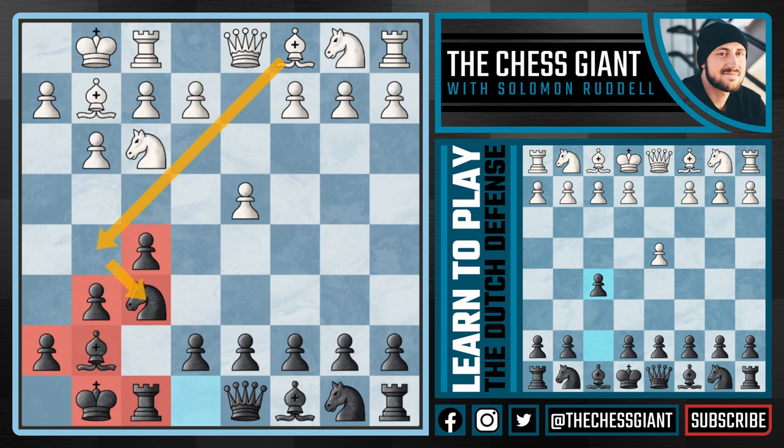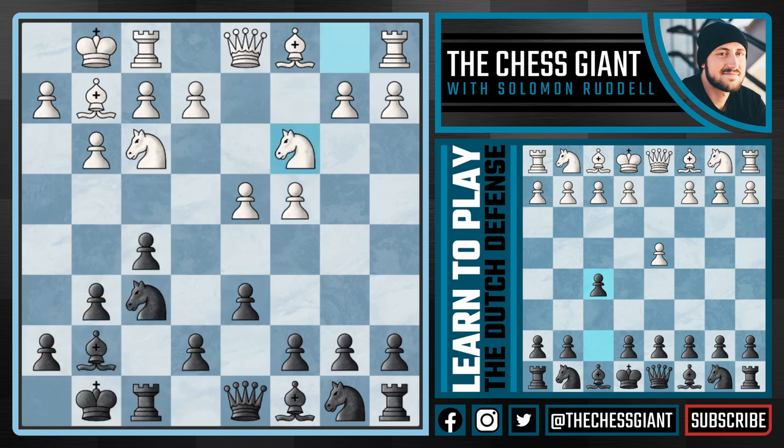Usually white will just play c4, in which case we're going to play d6 followed by c6. By playing these two pawn moves we're really trying to form a wall, protecting this fifth rank. The most popular option for white is d5, advancing right in the center of the board, but let's first take a look at what we should do if white plays a more quiet move like b3.